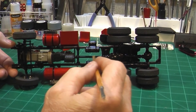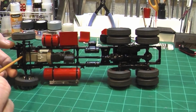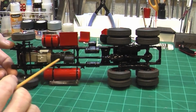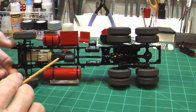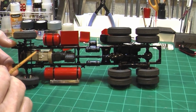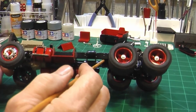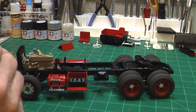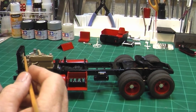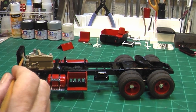I had to modify the front engine mount cross member because it was keeping the engine from sitting down where it needed to and sitting straight - a whole bunch of whittling and finicky work. Once the engine sits down lower those can go in. Then the radiator didn't want to fit right so I had to modify the radiator bottom to get it to sit down so the fan would go in the shroud. The fan wouldn't stay on, so I ended up drilling out the fan and the pulley.